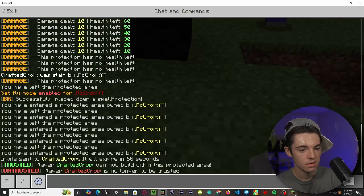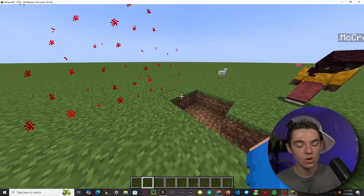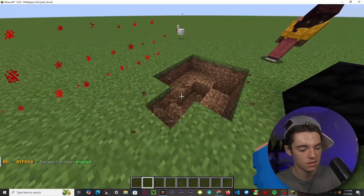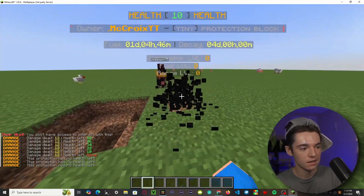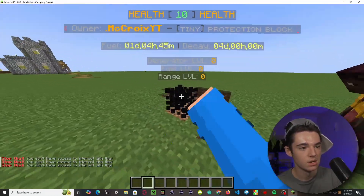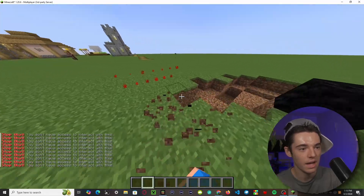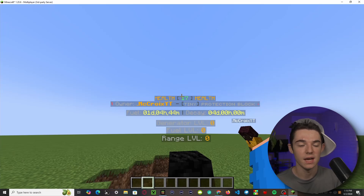You can do 'base untrust' and a player's name to remove their access. If you're an admin and need to get inside somebody's claim, you can do 'base bypass' and then your name to toggle it — and toggling it again removes the bypass. Once you interact with and start to break the protection block, the health goes down, and then regenerates back up when you stop, which is a pretty cool feature. You can disable the health feature in the config if you don't want it.